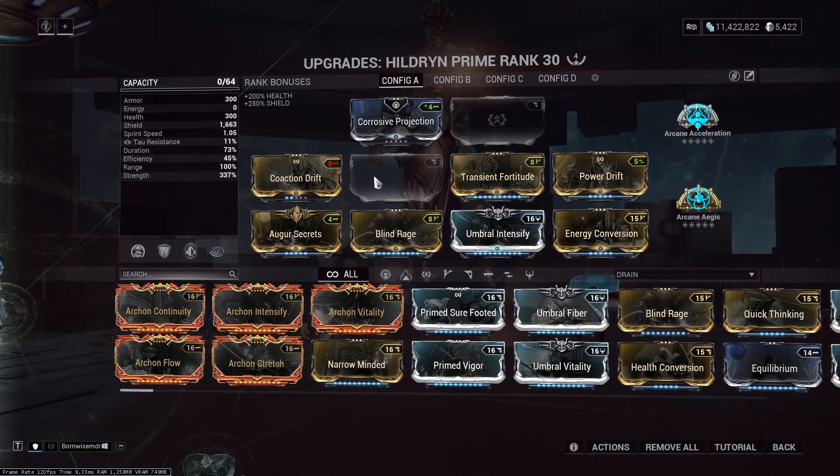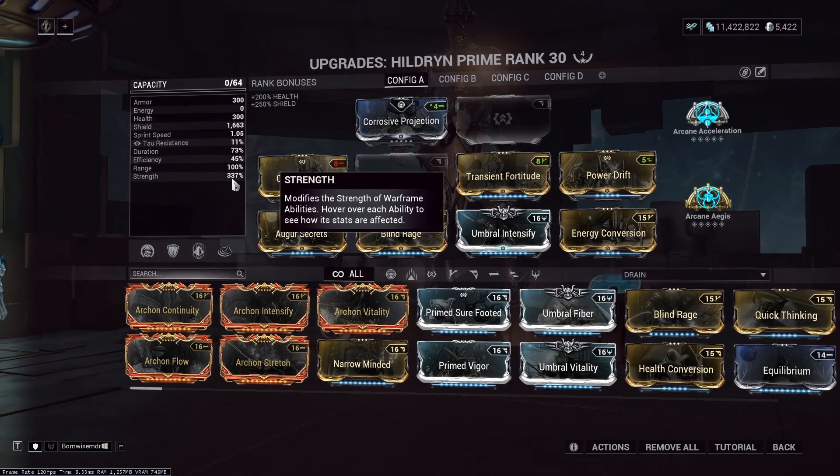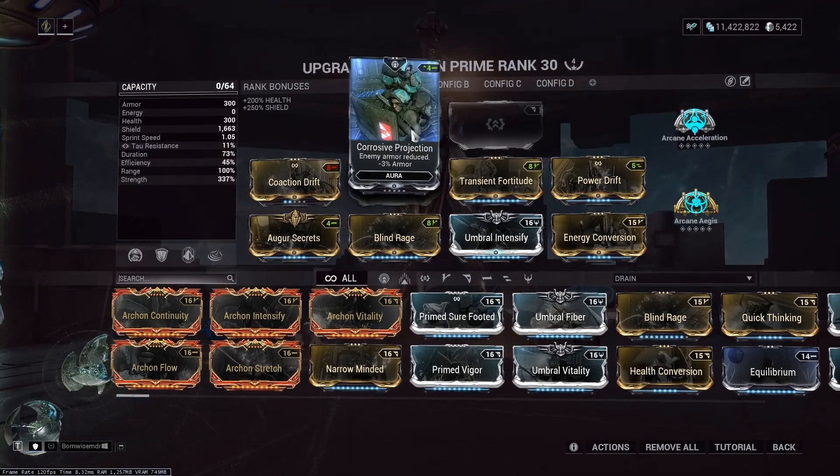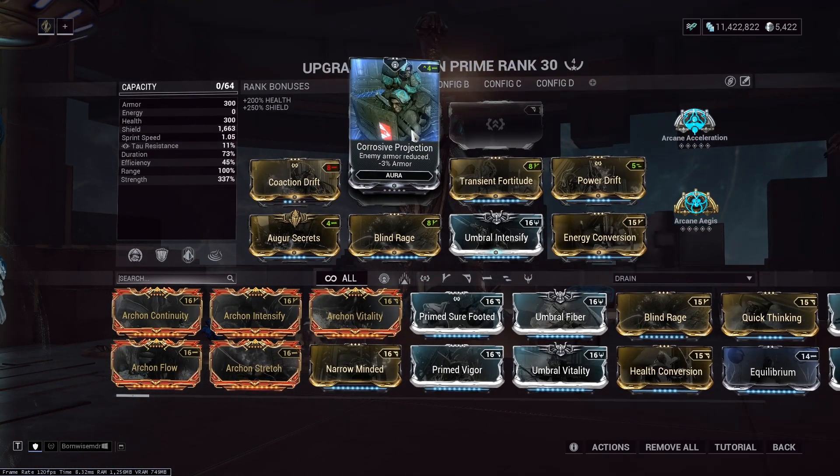It just basically came down to tweaking numbers. 400% power strength, if you have no other buffs, is what you need to be able to full strip with one cast of Pillage. Corrosive Projection brings that requirement down, since the aura's armor removal and the cast from Pillage are additive, so if you hit 100% between the two of them, you will completely strip.